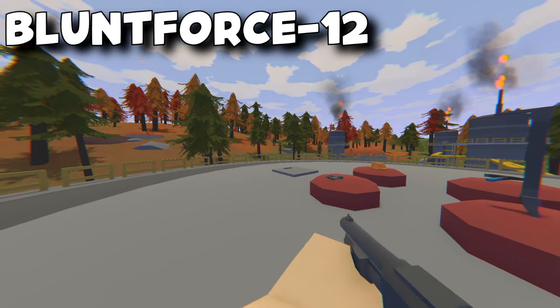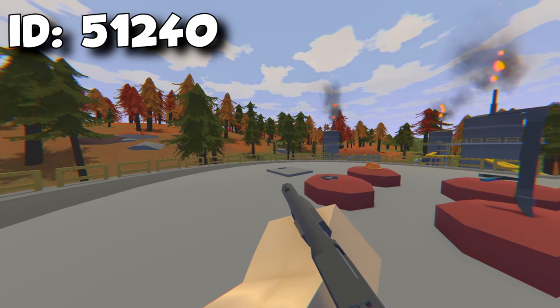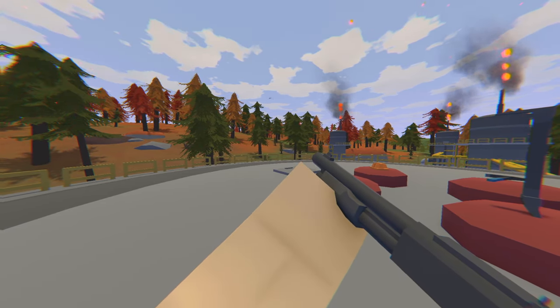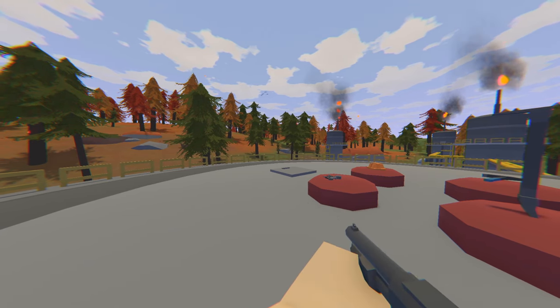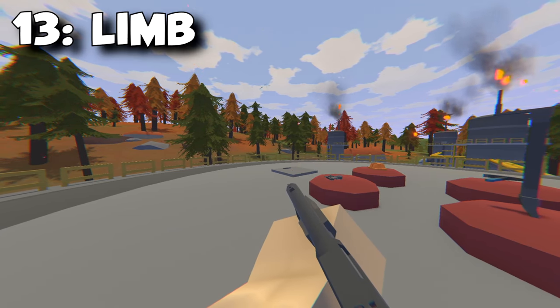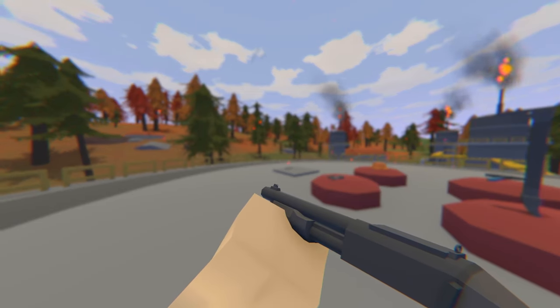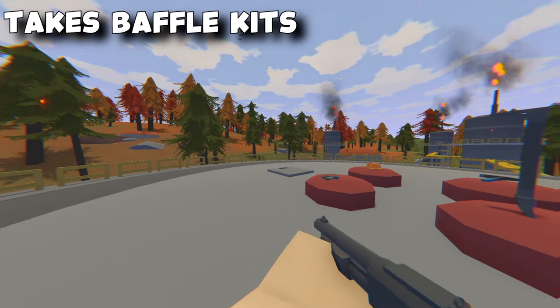Next we have the Blunt Force 12. The ID for this is 51240. It is a rare weapon and it is a semi weapon. It takes barrels and sights. Its range is at 40 meters and it is an action pump shotgun. The damage that it gives is 13 to the limb, 13 to the body and 15.5 to the head. This weapon can also be upgraded to suppressed by using a baffle kit.